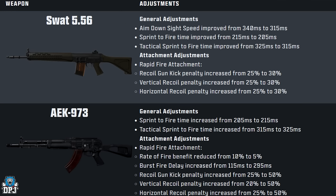AEK 973 adjustments: sprint-to-fire increased from 205ms to 215ms, tactical sprint-to-fire increased from 315ms to 325ms. Rapid Fire attachment rate-of-fire benefit reduced from 10% to 5%. Burst fire delay increased from 115ms to 295ms — more than doubled. Recoil gun kick increased from 25% to 50%, vertical recoil penalty from 20% to 50%, and horizontal recoil penalty from 25% to 50% — all roughly doubled.